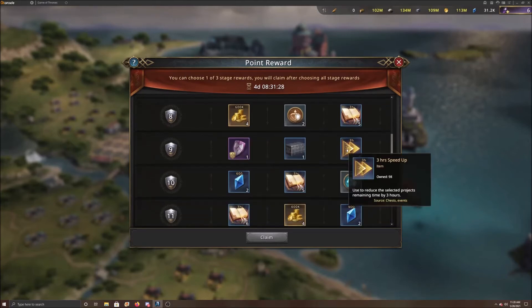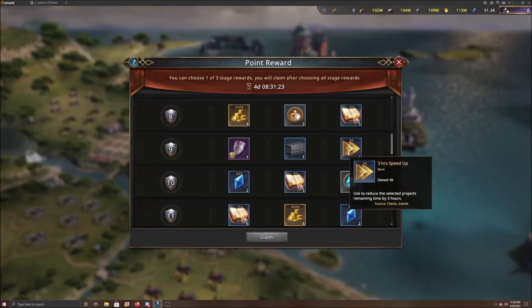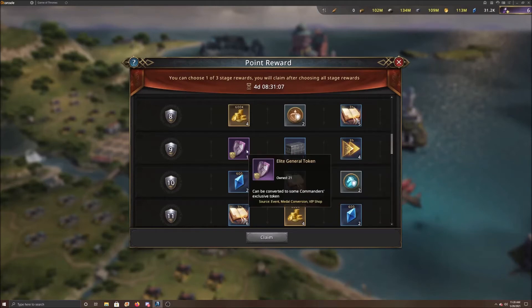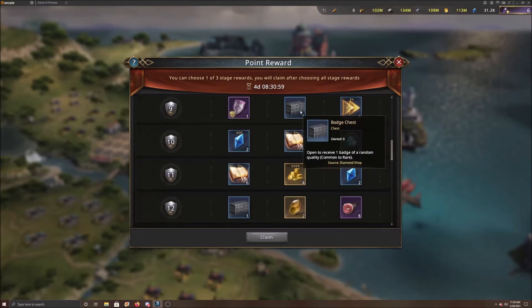The next one, you have a badge chest that's going to give you common to rare, you have the elite tokens, and you have the speed-ups. You're not going with the speed-ups. You're probably going with the badge or the elite general token. The question is: do you want a badge chest of random quality that could be total crap, or do you want an elite token you know you're going to use? It's only one token, but it's only one badge too. I'm going to go with the guarantee — the safer bet. If you want to risk it, that's totally up to you.